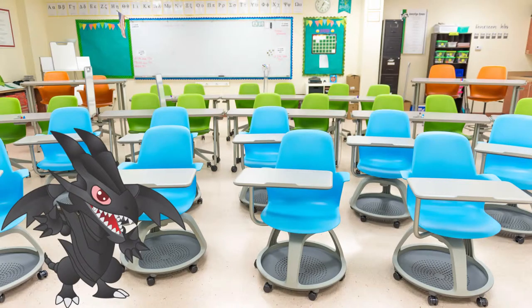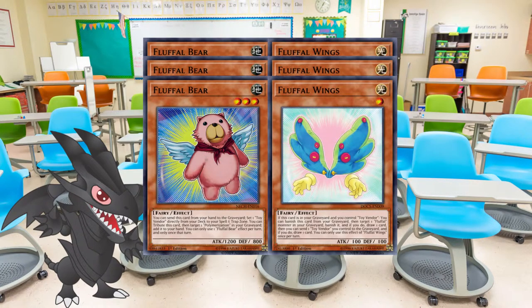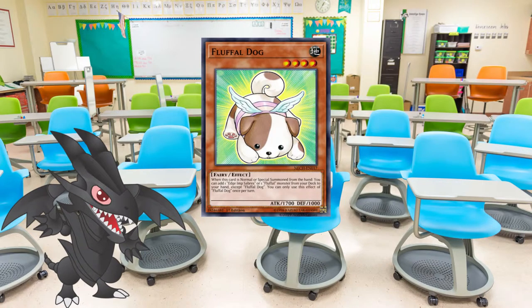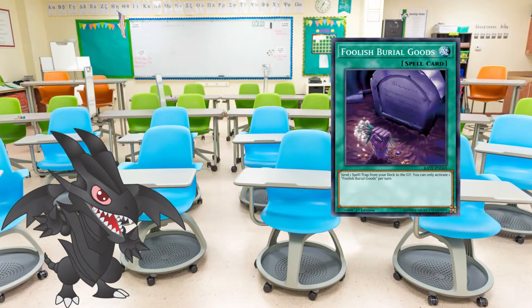The base of the engine is three Fluffle Bears, three Fluffle Wings, and two or three Toy Vendor. We can also add Fluffle Dogs for additional search power and Foolish Burial Goods to send Toy Vendor to the grave in order to activate its effect.